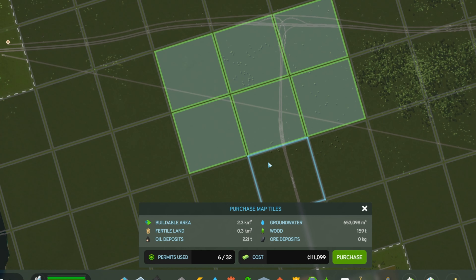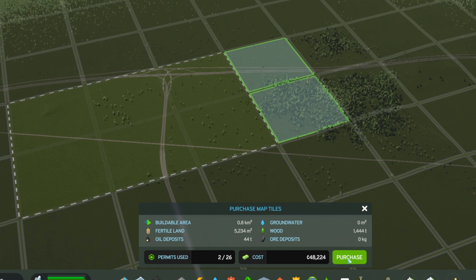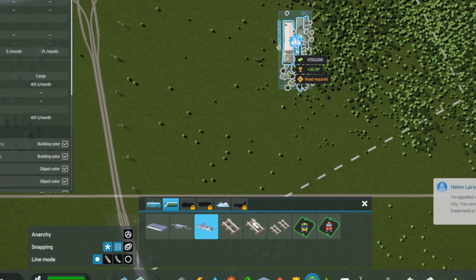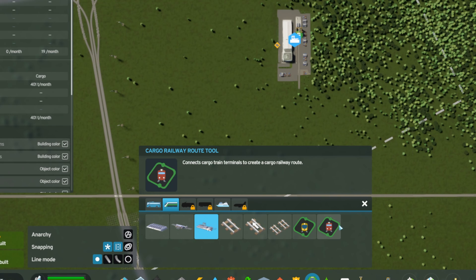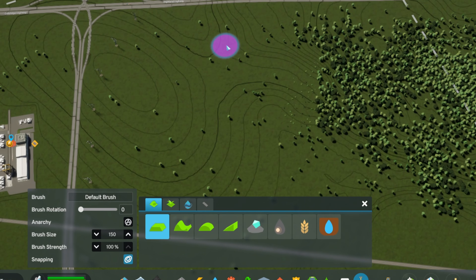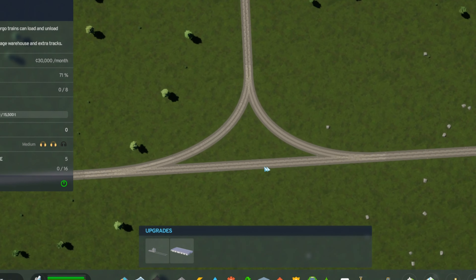Now I'll buy these map tiles for our industrial park. I'll take these map tiles as well, and nestle our cargo train station right up against these trees — I'm trying to leave as much old-growth forest intact as I can. I did forget to level the terrain first, so I'll move it out of the way for a minute and take care of that. Now our cargo train terminal is in place and connected to the main line.